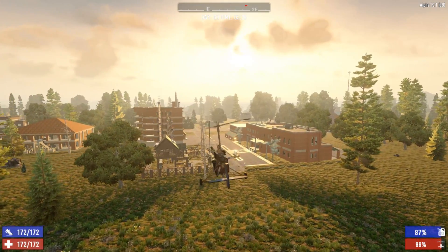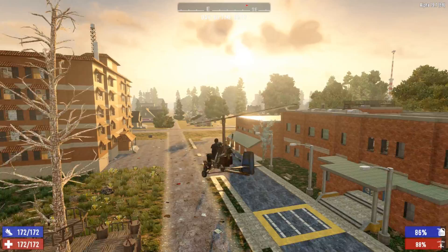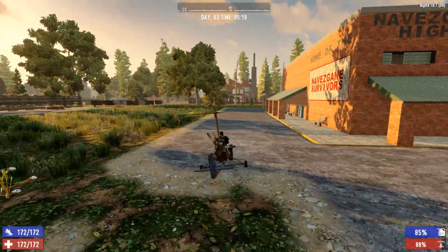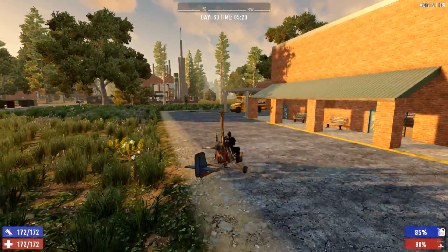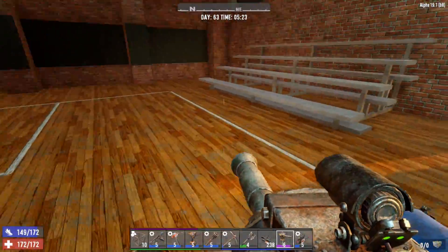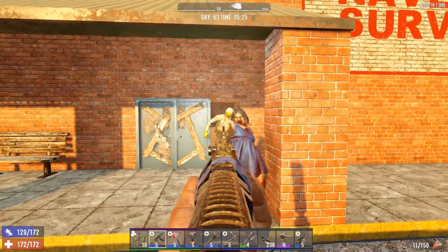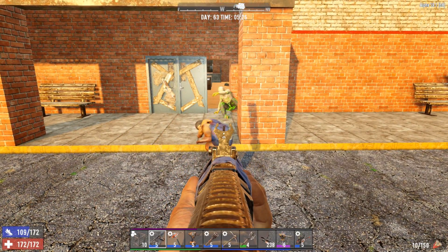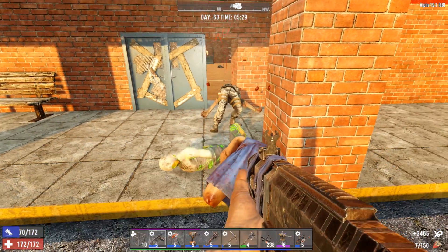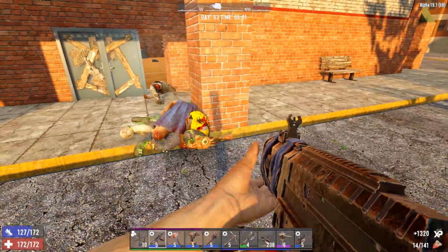We looted this school once way early in the series — I think it was like day four or five — and then we reloaded it. Everything is set on default, so I'll park the Condor here and check... nope, we're empty. Okay, let's take out the zombies that just spawned in anyway. Got a twofer on that one! These guys are nothing, just regular old zombies. God I love this shotgun, one of the best additions to Alpha 19.